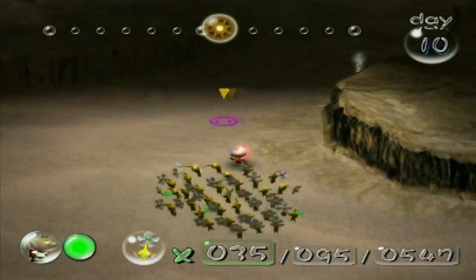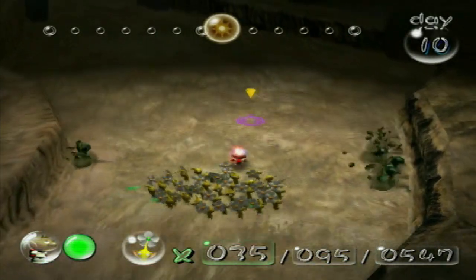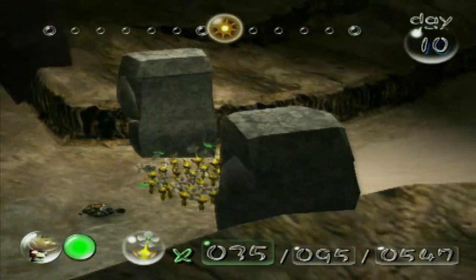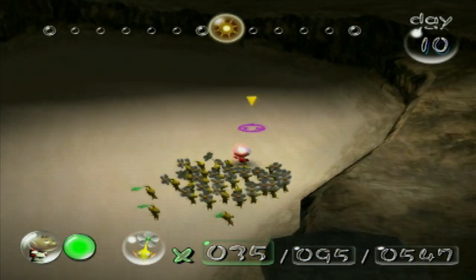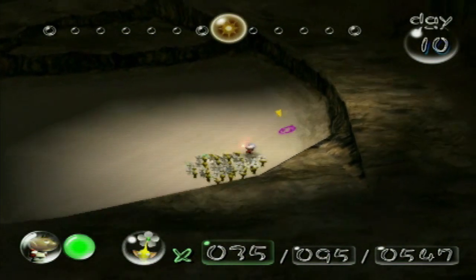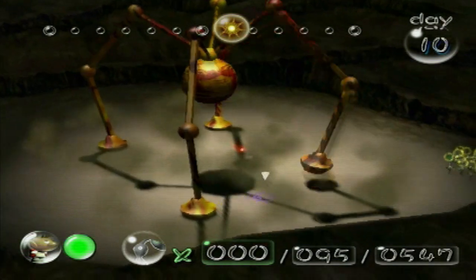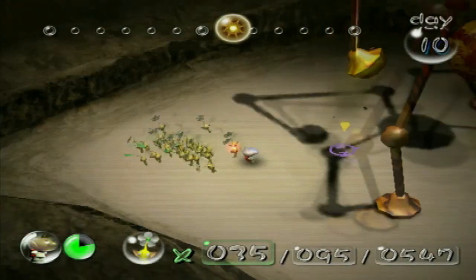While you guys are carrying that piece back, I'm going to take our Yellow Battalion and we're going to go into yet another boss fight. Because much like the Forest of Hope, this area sort of has two boss fights. I kind of consider the Snaggrits to be a more de facto boss fight. Just going to head over here with our 35 yellows. There it is! That actually kind of scared me a bit. Introducing Beady Longlegs, the boss of the Forest Naval.